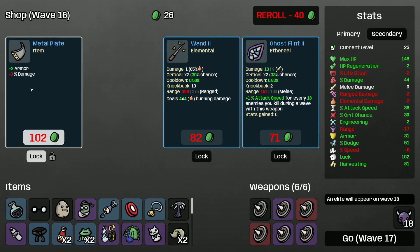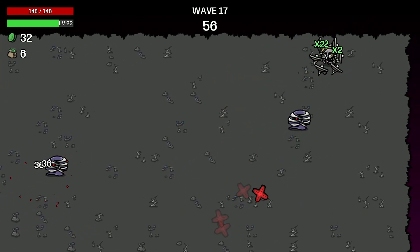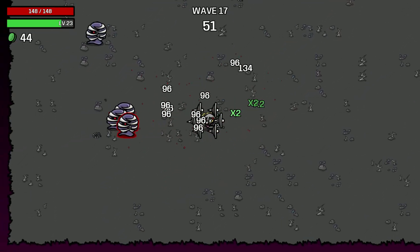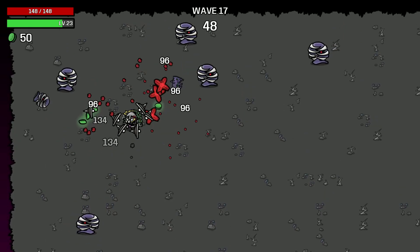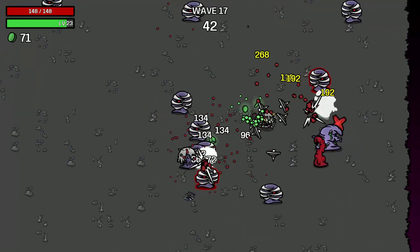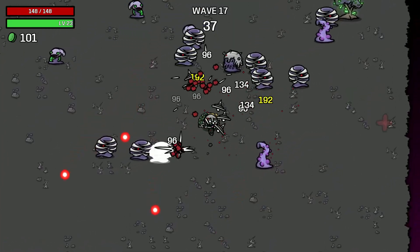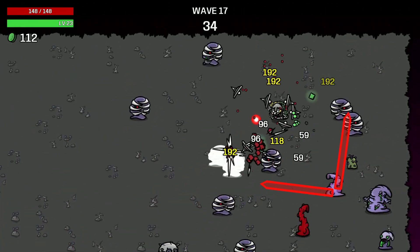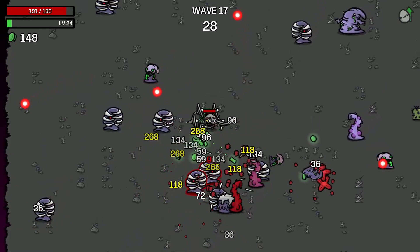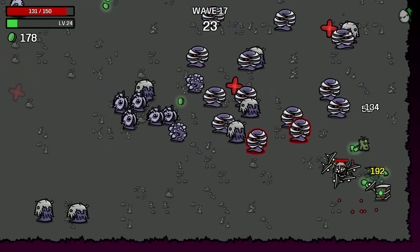Let's grab more luck — I really want to get the armor. Wave 17. We got the power generator but we just haven't found any speed items. Oh, look at how strong this is — jeez, that's insane. Repulse would be a good item to get, I don't think we got it though.